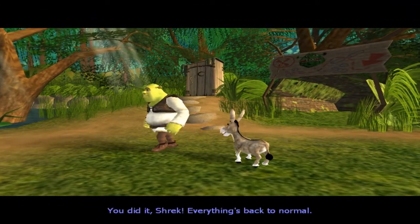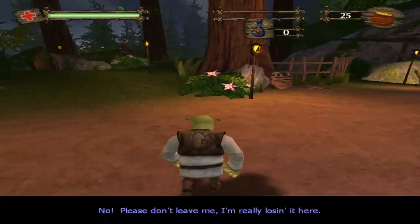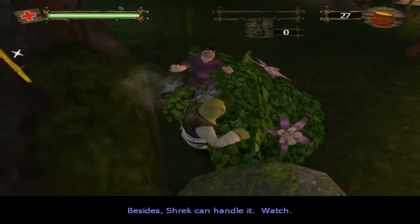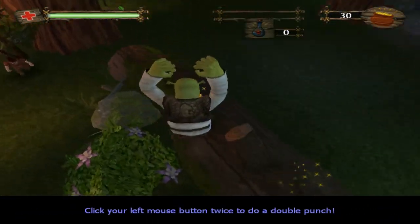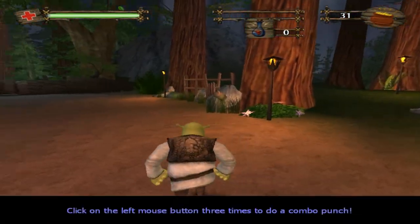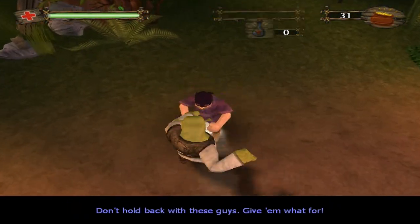You did it, Shrek — everything's back to normal! No, click your left mouse button when you want to punch something. Bandits: click your left mouse button twice to do a double punch, left mouse three times — come on Shrek! Click on the left mouse button three times to do a combo punch.